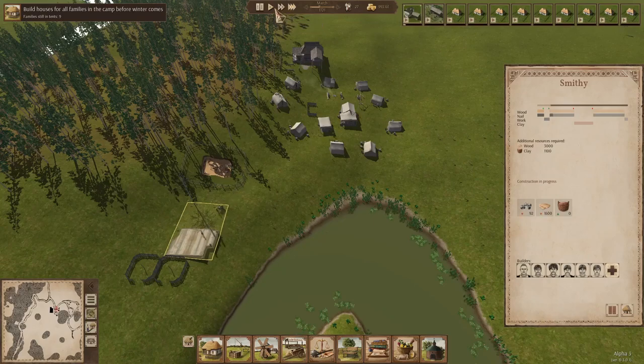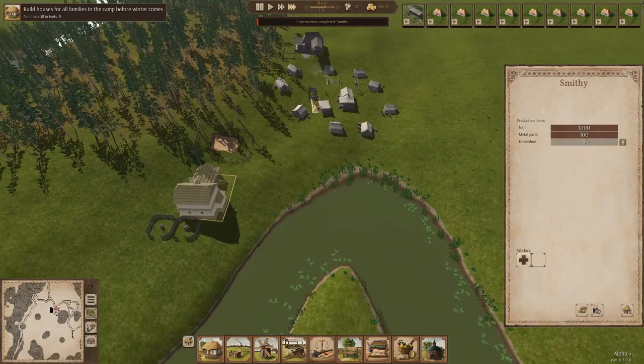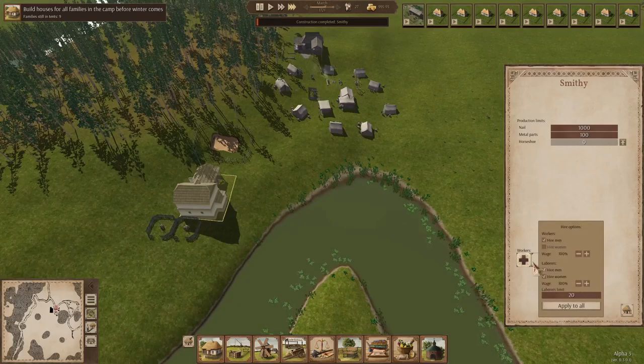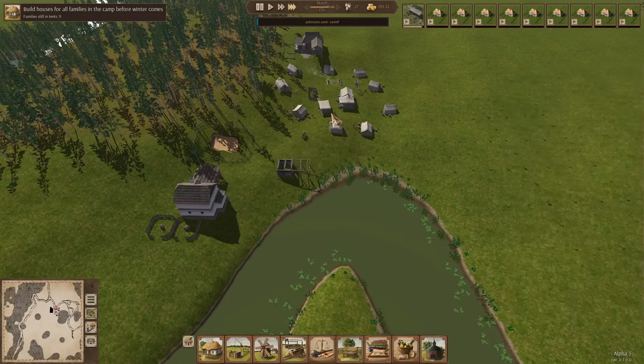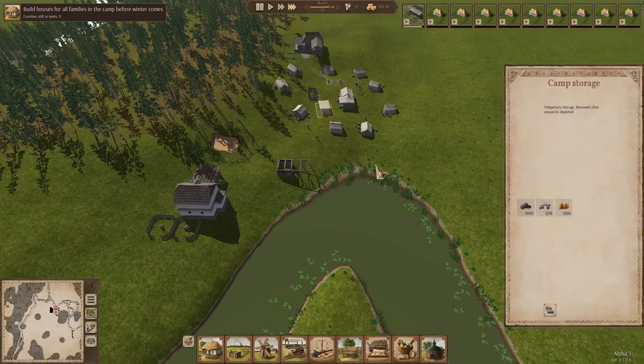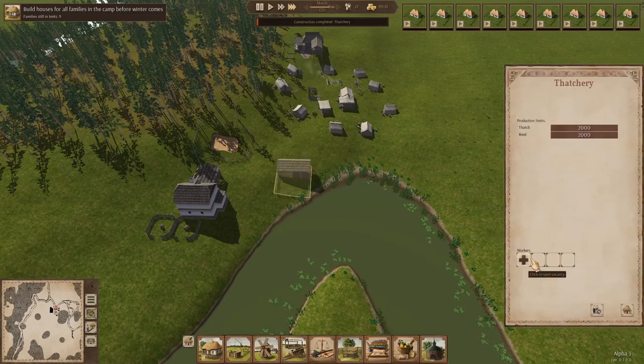You can see these guys currently putting things in to build the smithy. You really want to make sure that's done early on so you have nails. Now the smithy is done. We can go in here to hire options — see how it's grayed out, you can't hire women for whatever reason. A lot of these labor jobs won't let you hire women. Because we only have so many men, we're going to have to be careful about how we allocate these things.